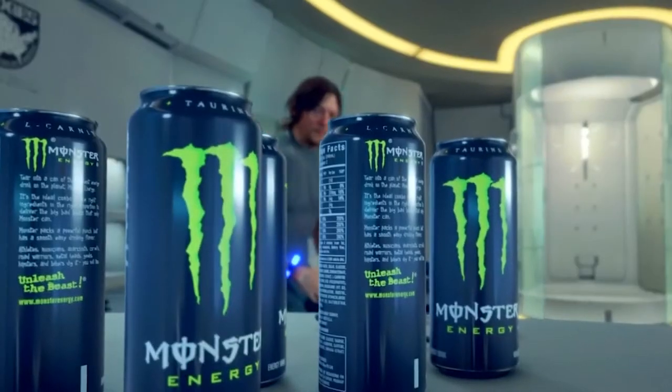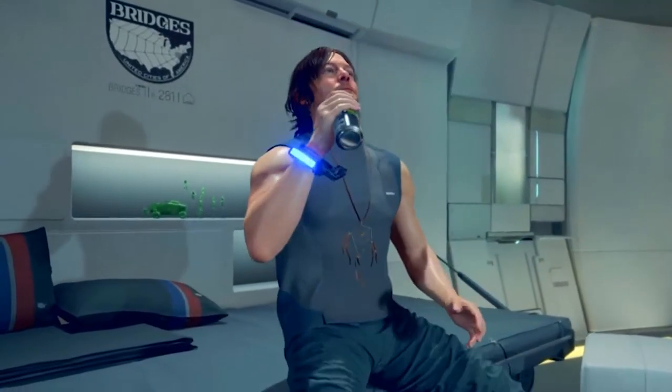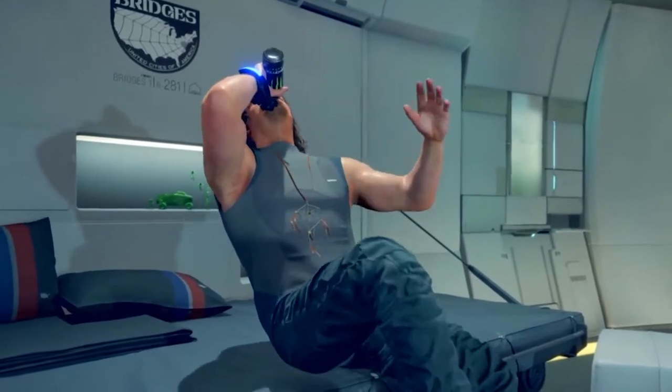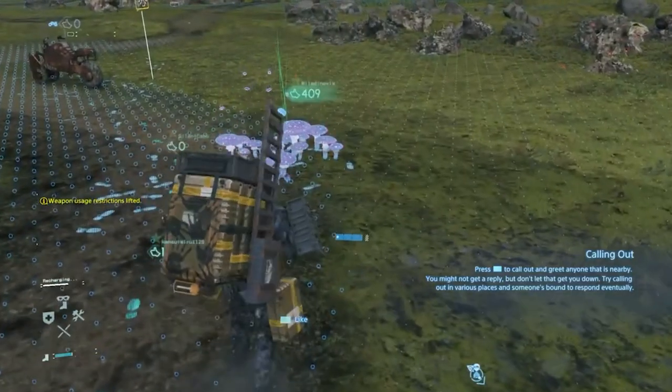It's only natural that if you're chugging Monster Energy drinks as quick as Sam does, that nature will eventually call. Surprisingly, the game uses Sam's bodily fluids for health and combat mechanics. Like, wherever Sam urinates in the world, a mushroom will grow with floating creatures that you could use for health.